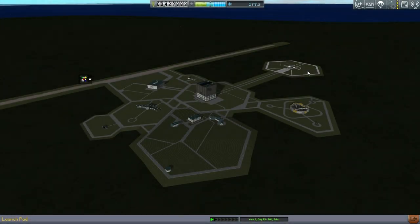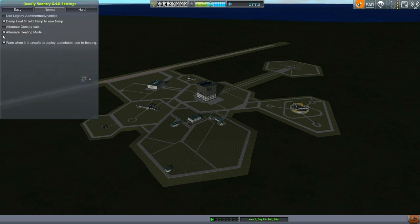Hello everyone and welcome back to my realism overhaul series in Kerbal Space Program 0.90 beta. In this episode I've begun by upgrading RP0 to 0.25 and also upgrading RealChutes to the latest version. I also upgraded Deadly Reentry, so I'm going to tick off the alternate heat model and also tick off warning when it's unsafe to deploy parachutes. I'll leave the damp heat shield temp to max temp setting as is.